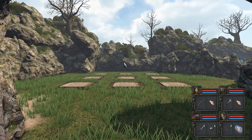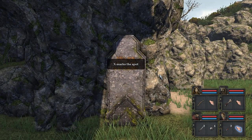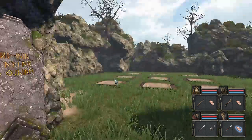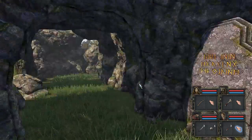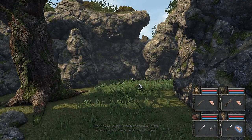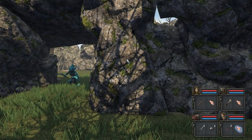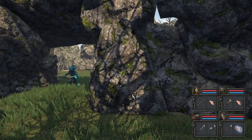Hello channel, this is VinceWinsGaming again, starting the next section where X marks the spot. We are just past where the puzzle was and we're going to go forward. It's going to tell us about the tutorial hints — we can read them from the pause menu, not sure that's really useful, but we'll have to see. Here is our next fight, so just waiting for him to move.